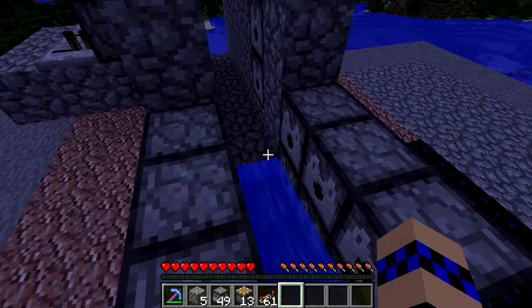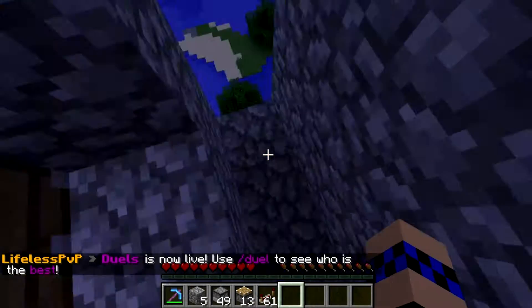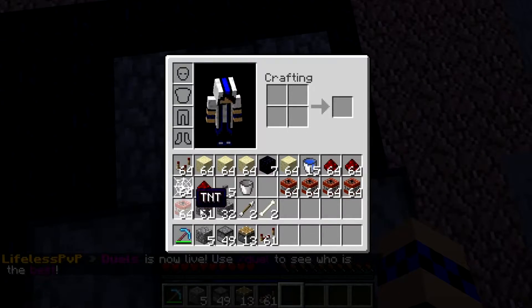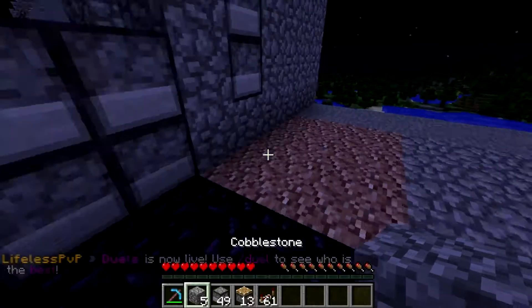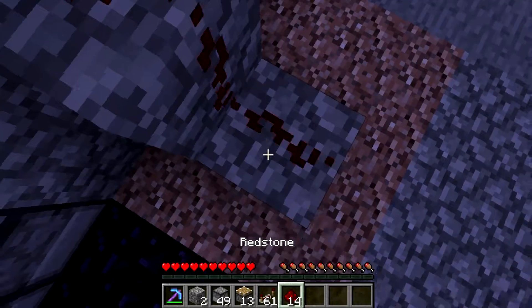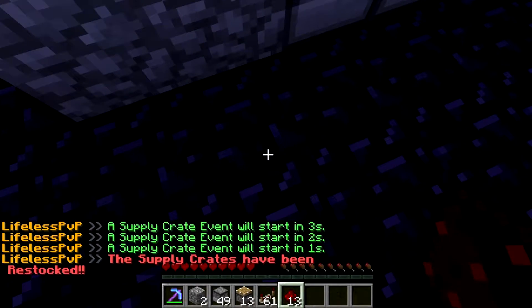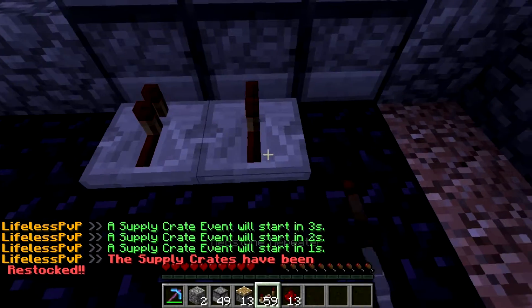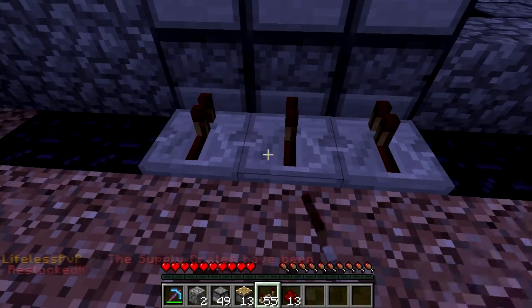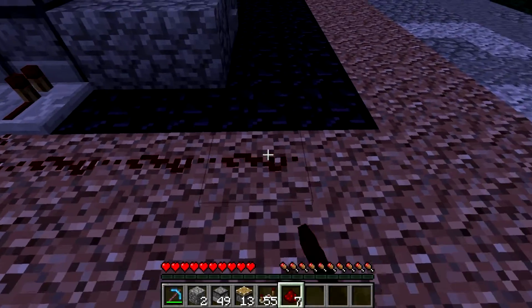Next, what you want to do is come around here and build up like that so it's a staircase. Then what you want to do is put repeaters here on each side. Should put some redstone down, I'll come around.